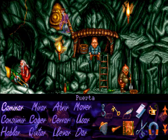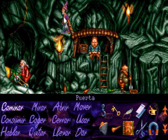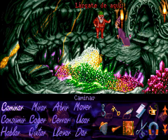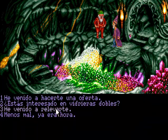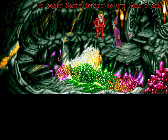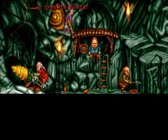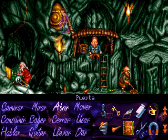Esa puerta es la que vamos a usar con la llave que habíamos conseguido debajo de la espalda del enano que estaba durmiendo, donde se encontraba los barriles de cerveza. Utilizamos la llave y podemos entrar. Aquí tenemos acceso al almacén donde van acumulando las distintas piedras preciosas que van consiguiendo los enanos. Aquí simplemente tenemos que conseguir una línea de diálogo que nos permita volver a sobornar a este enano, usando el vale por cerveza gratis y la hora feliz del Druida borracho, ya que no nos queda el barril.